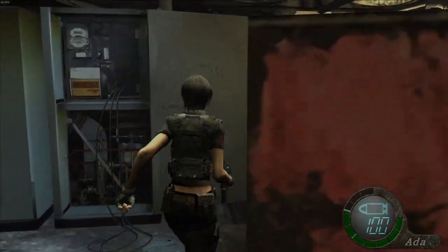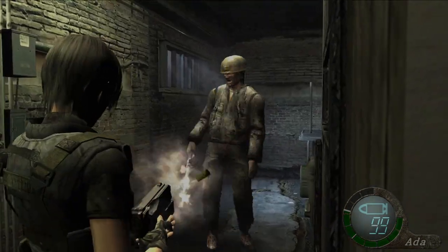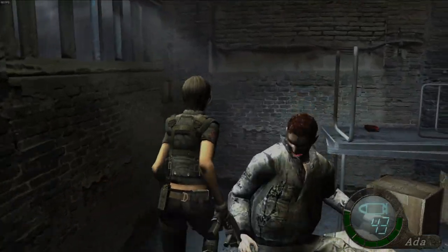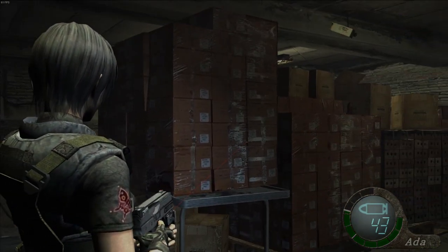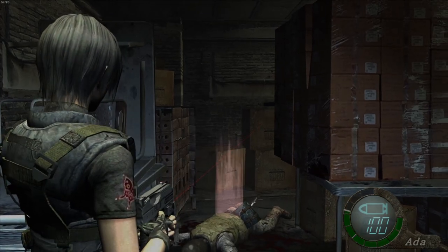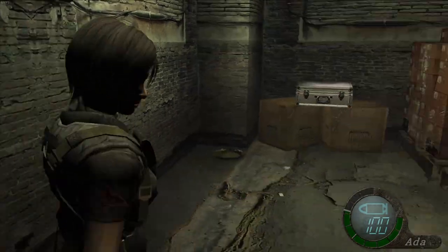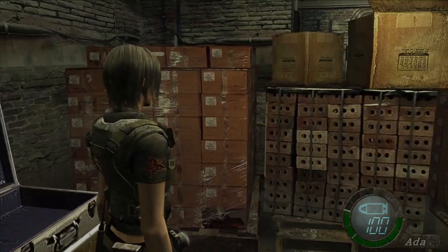There's a grenade floating in that cabinet. Hello — one way to use some ammo I guess. Come on. There we go — I think we're clear. Another sample there, but of course this is going to take up another inventory space.